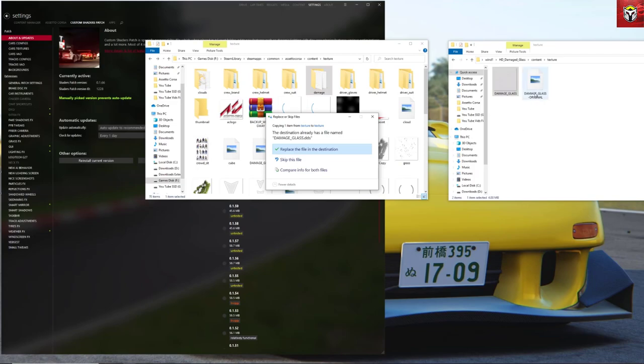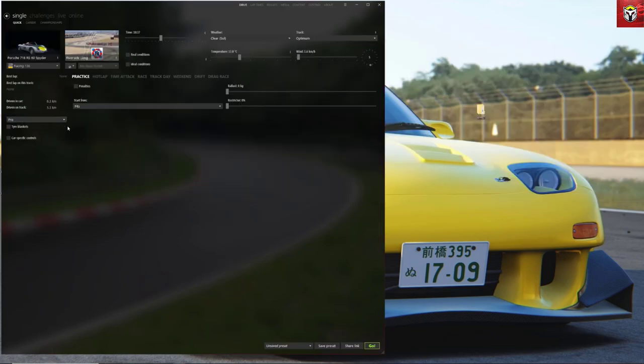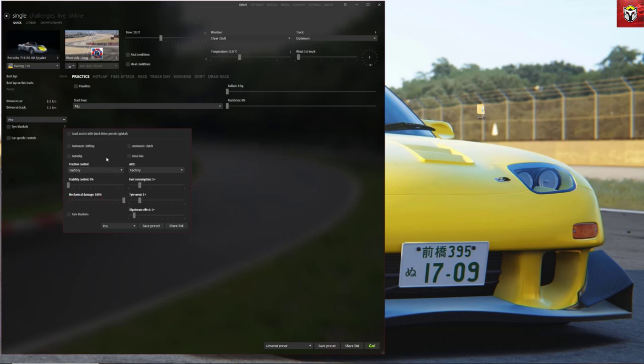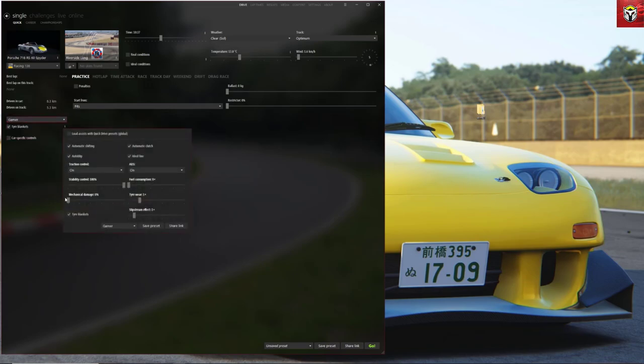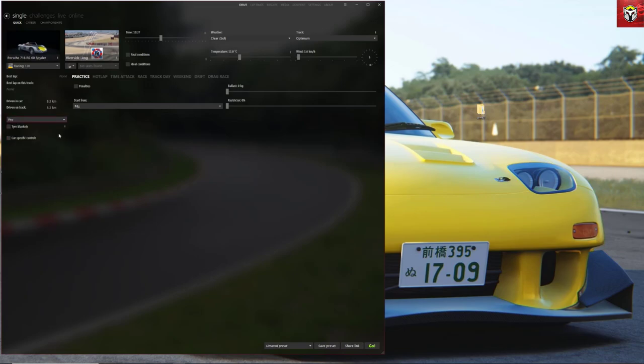The original damage glass file is included in the download, so if you want to change it back you can do that. To actually see the broken windscreen you need to change the mechanical damage modifier. If you've got it on 'Gamer' mode it won't actually show up. You can move the slider, but just be aware that if you don't change this setting, whatever kind of damage you get, you won't actually see the broken windscreen.